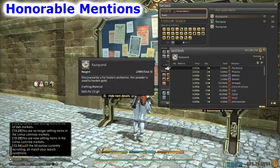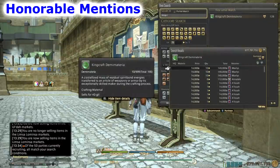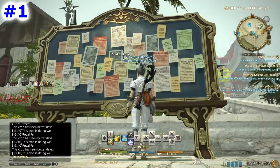Another honorable mention is Razique Sand, which is bought with Grand Company seals and is needed to craft Gold Ingots — all of the new crafter and gatherer tools need Gold Ingots, and I heard the new housing items need a lot of them too. So Razique Sand is in demand right now. Check it on your server to see if it's worth it. King Craft Demi Materia is also a good one if you're farming a lot of crafter yellow scripts and want to sell them. If you have any more honorable mentions, leave them in the comments below.